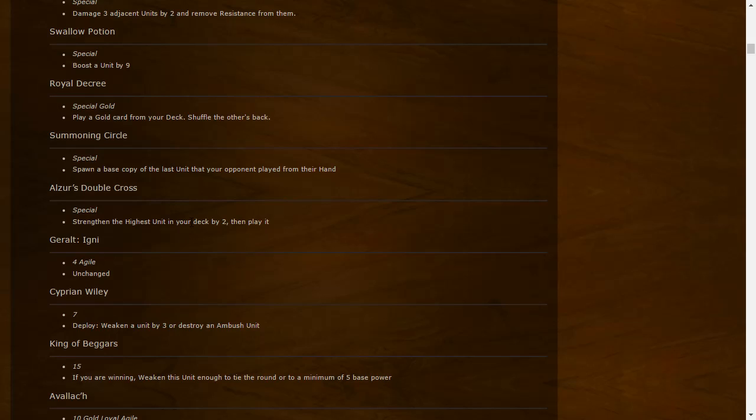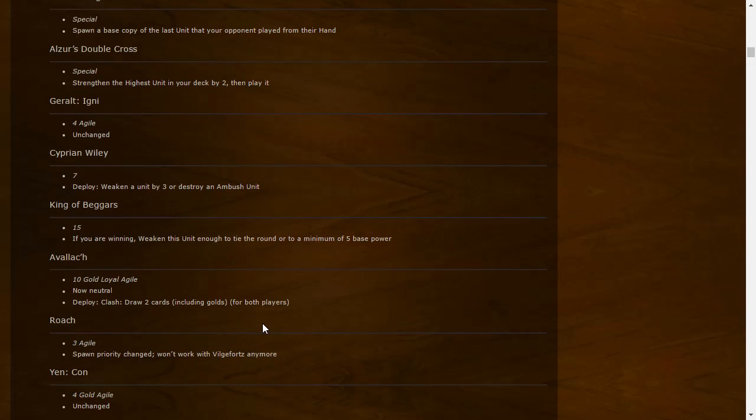Double Cross: Strengthen the highest unit in your deck by two and play it. The key distinction is 'Strengthen' not 'Boost,' so it stays buffed permanently. Previously in the game you'd Boost the highest deck unit by three then play it. Now it's Strengthen, making it better with resurrection strategies. Temeria: four Agile, unchanged — still a good card.